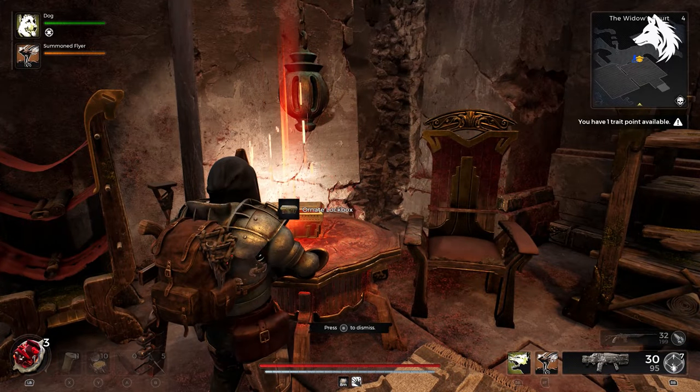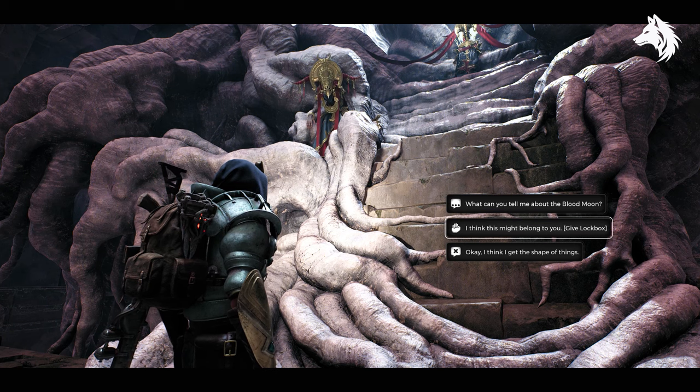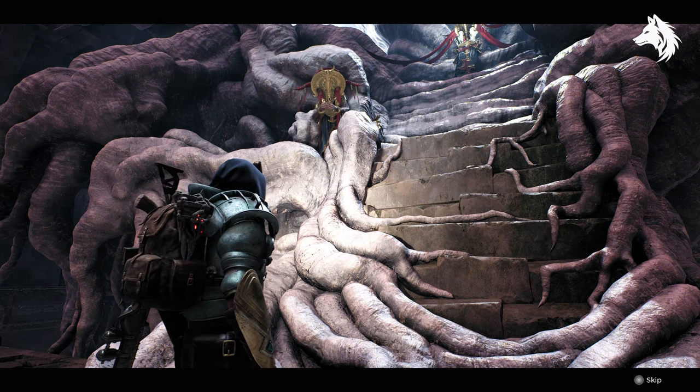However, in the Widow's Court section of Yaesha, you can discover a secret box called the Ornate Box. If you return the box to her unopened, you will get the Red Dose Sigil.